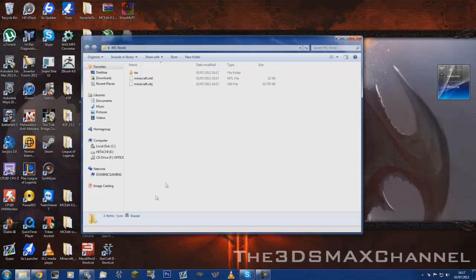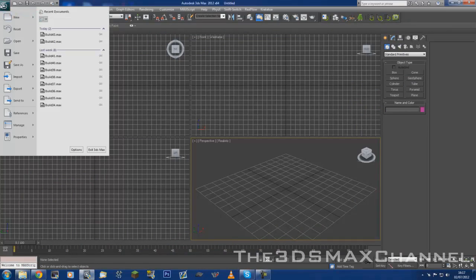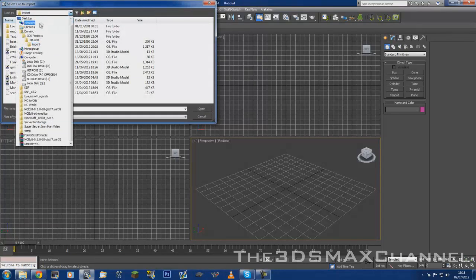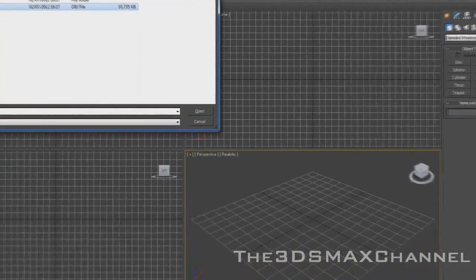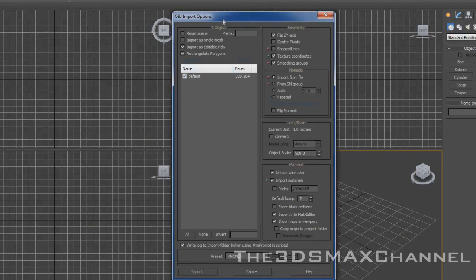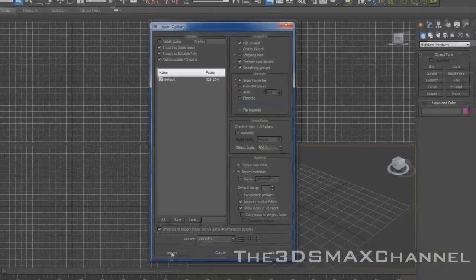Now open 3ds Max. Go up to the top left hand corner and click import. Find wherever you saved the file in the folder, and then import the Minecraft .object file. When you get this screen, 'import as a single mesh' is a good idea. Then press the import button.